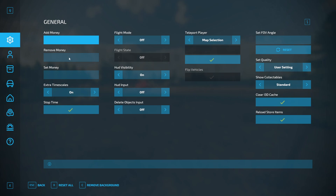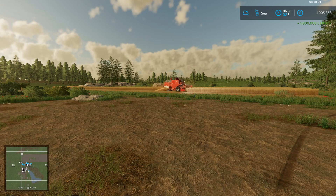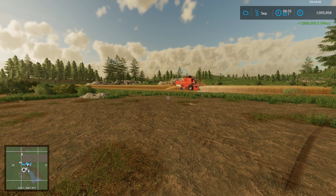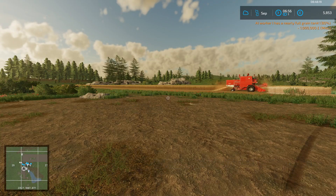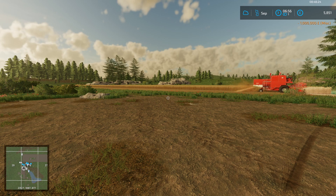The last thing I want to show you is how to set your money. You have three options on the first tab: you can add money, remove money, or set a fixed amount. Here I'm going to add a million — just type it in and press return, and there you go, you've added a million in-game. You can add any amount you want, ideal if you're setting up a farm or short on money. Then I'll take that million back off — just hit the button and the million is removed.